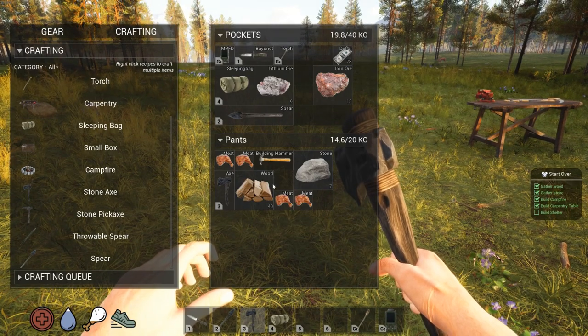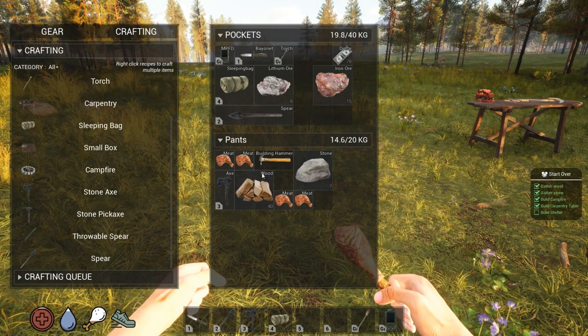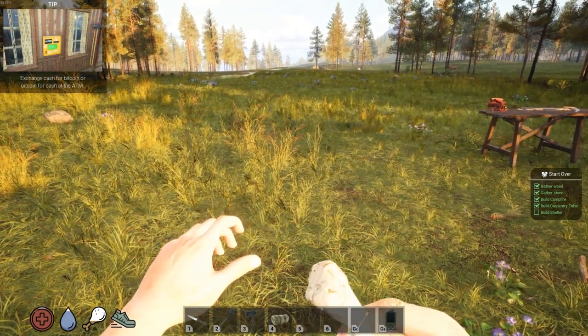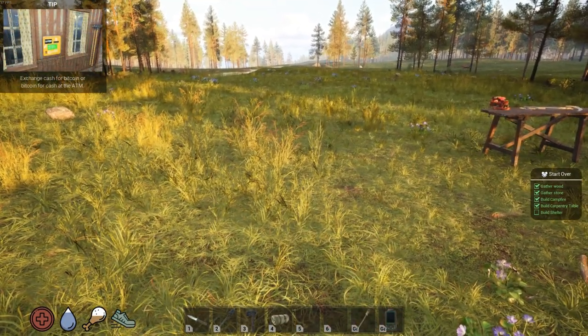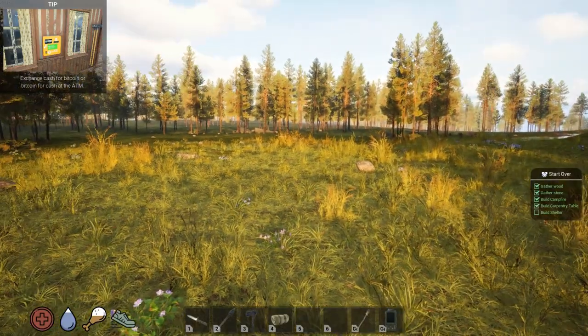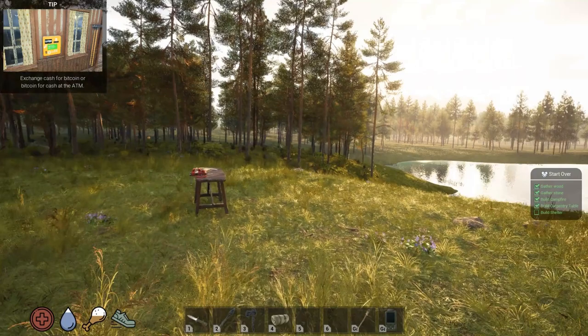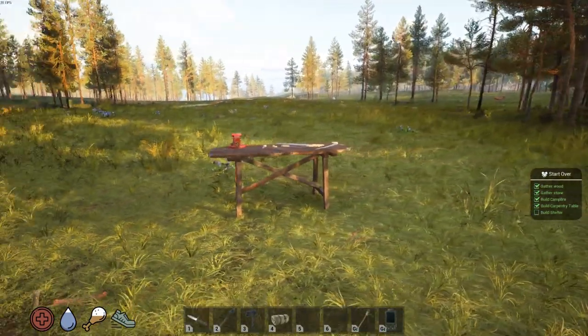Alright, we're bad on food. So now water's not a problem — we can drink straight out of the pond. Yeah, I like this. We got trees around, not close but we got trees around. Alright, so now — what do we do to build? I think we have to get our hammer and right-click.